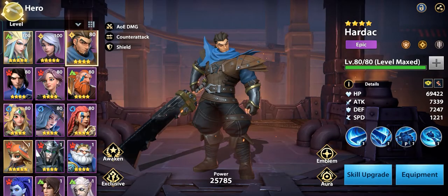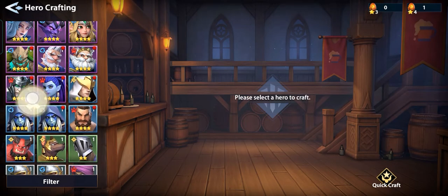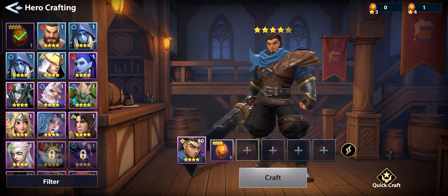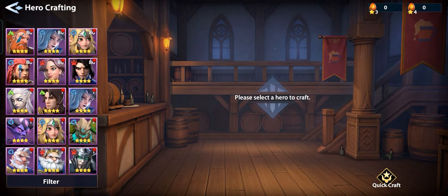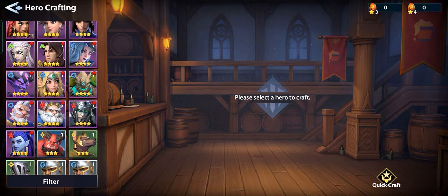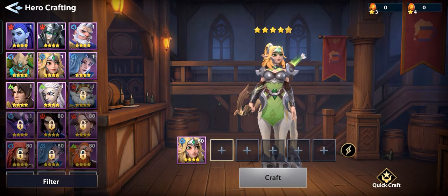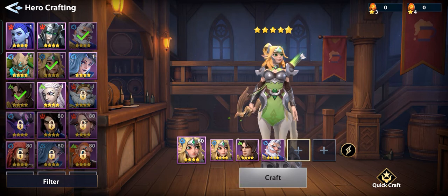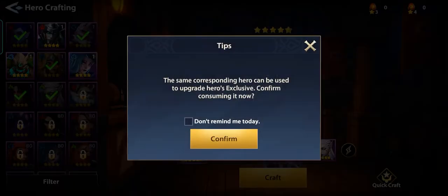What I'd like to do is make that hero a five-star hero, so let's quick craft. We have enough four-star material here. Let's go and make them a five-star hero. Let's also create another one — how about this girl? Let's just feed them all.